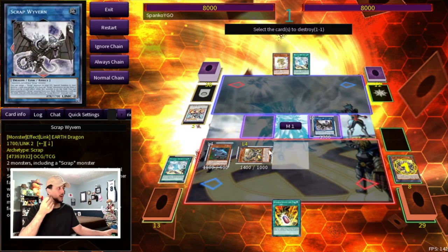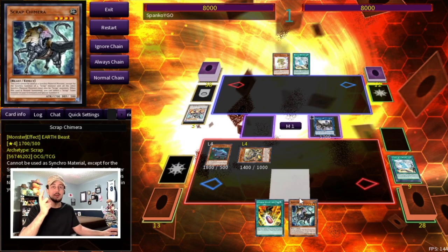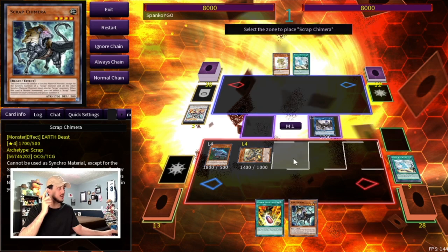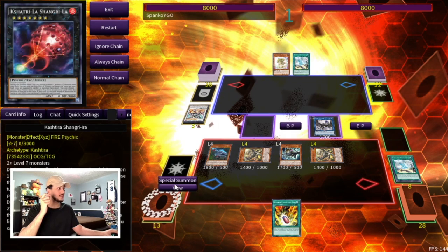With Scrap Wyvern we summon a Scrap Raptor from the deck and pop a card on the field — let's pop the Diagram since we don't need it anymore. The Scrap Raptor that was popped in the graveyard searches Scrap Chimera, and since we have the extra normal summon, we normal summon Scrap Chimera and use its effect to summon back the Scrap Raptor from the graveyard. Now we have enough materials for Apollousa.